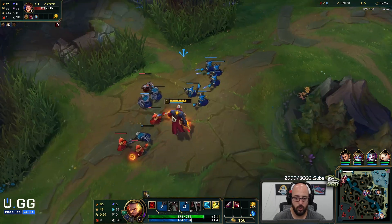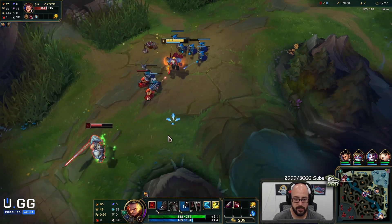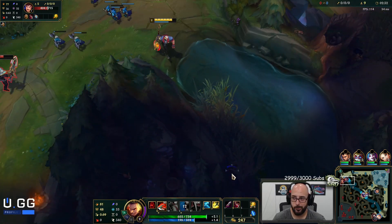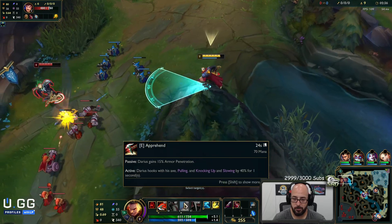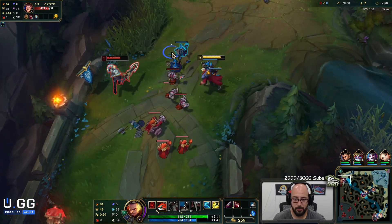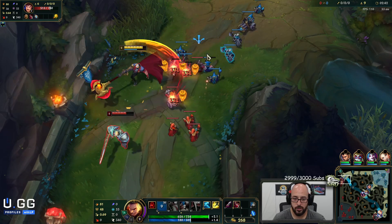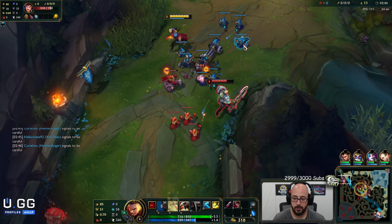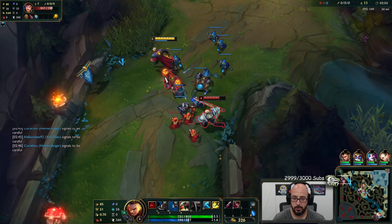Take that trade all day. E into the Q — guarantees it. Let's get a ward down. So E is our pull, also gives us passive armor penetration. Q — the spin — we hit the edge, we do big damage, also applies a stack. W, auto attack reset — also applies a stack.